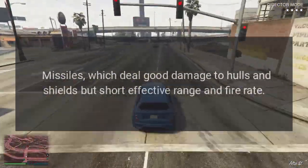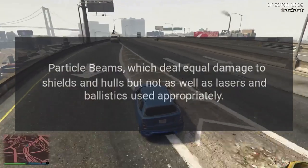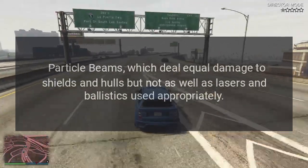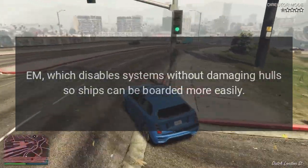Missiles deal good damage to both hulls and shields, but have short effective range and fire rate. Particle beams deal equal damage to shields and hulls, but not as well as lasers and ballistics used appropriately. EM weapons disable systems without damaging hulls, so ships can be boarded more easily.